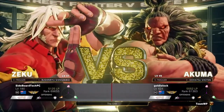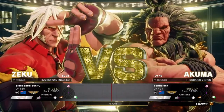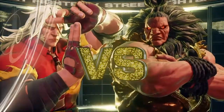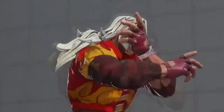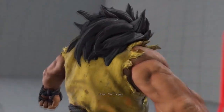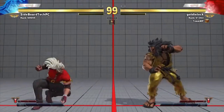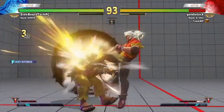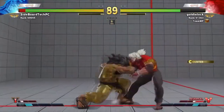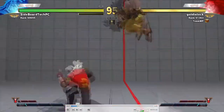Sideboard had some pretty good decisions in the last game, but was a bit too predictable with his jumps and getting antsy with his Buchen flips — made it really easy for Goldie to knock him out of the air, especially with that Akuma back heavy punch, which is a big-reward anti-air with really good Oki. Both players waiting. Goldie goes straight to the fireball game. Sideboard goes underneath this fireball and is able to punish.